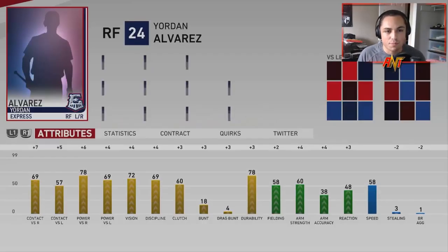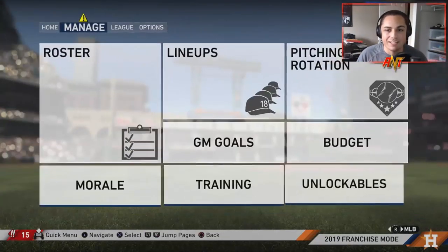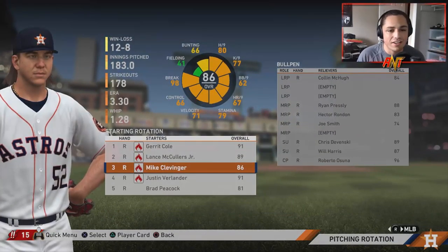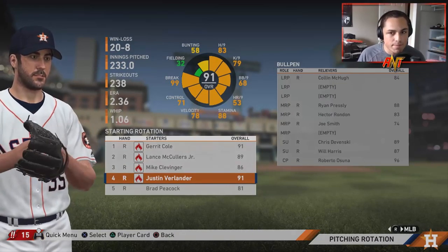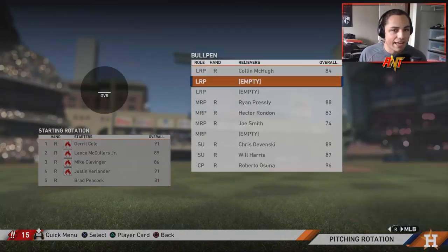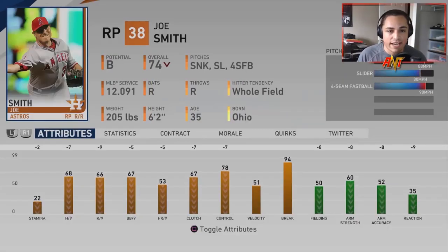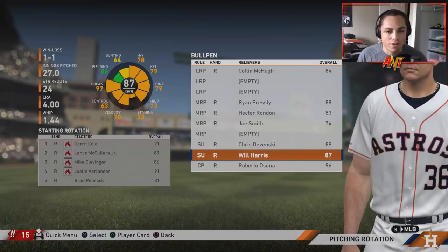Let's see how Jordan Alvarez is progressing — he's up to a 74, he's definitely a player I'm looking forward to seeing develop. Pitching rotation wise, Clevenger had a pretty solid year. Verlander for some reason is our fourth starter — not too sure why, but I guess he had a very good year. Ryan Presley did as well. Joe Smith is down to a 74. Devenski and Osuna are there for the one-two punch to finish the year off.